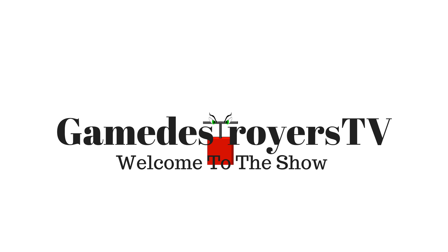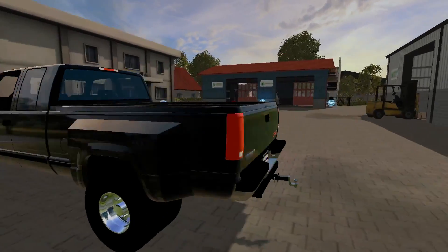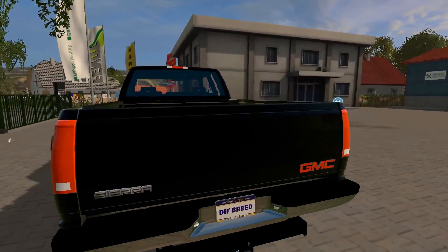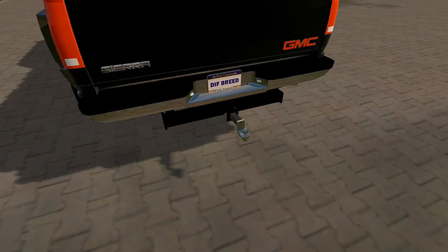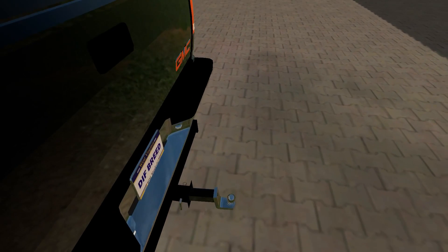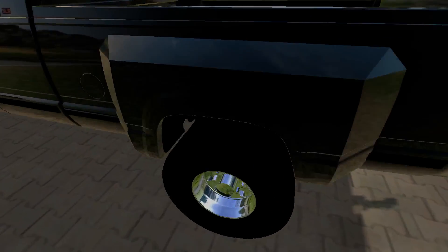Welcome to Game Destroyers TV, Darkpaw here, and welcome back to Mod Shot. Today we have a 1992 GMC Sierra one-ton pickup truck — and of course it's by Different Breed Modding. They have converted this one from Farming Simulator 15. It has a gooseneck and also a standard hitch, and it has a knee-knocker hitch. That'll bring a tear to a glass eye hitting one of those, I guarantee you.